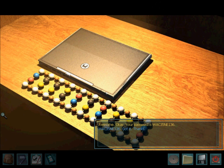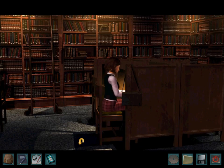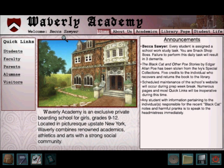Your password is W-A-C-3-5-N-E-1-3-6. W-A-C-3-5-N-E-1-3-6. Got it! Thanks! Click on this little thing to plug our phone in — it's a library website. Now we have her.